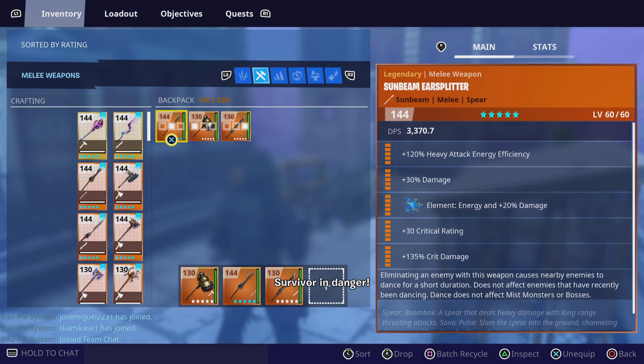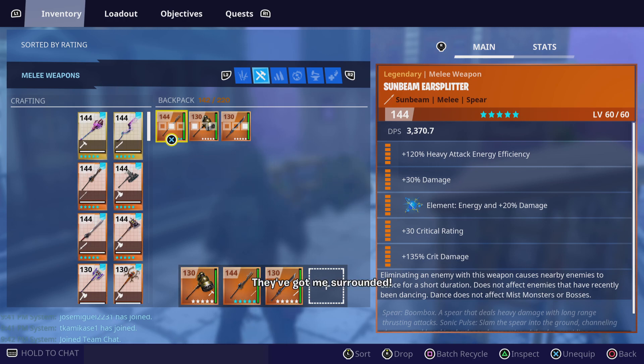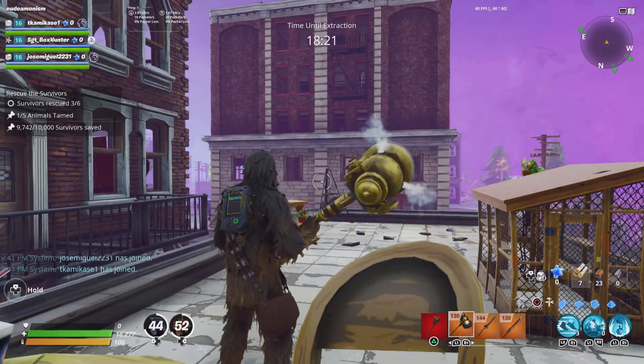Then you've got your Sunbeam Ear Splitter. You need to have one perk and it's the 120% heavy attack efficiency. I'd want a crit rating, crit damage, damage build, and if you have Core Reperk when you eliminate an enemy — they're all great options.